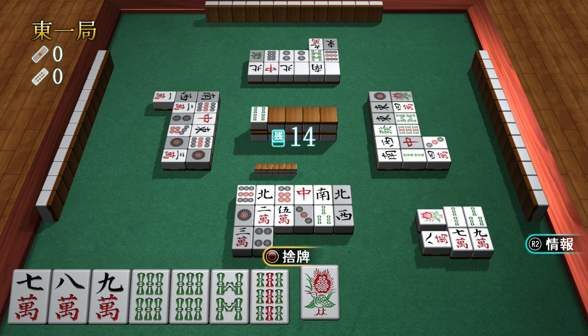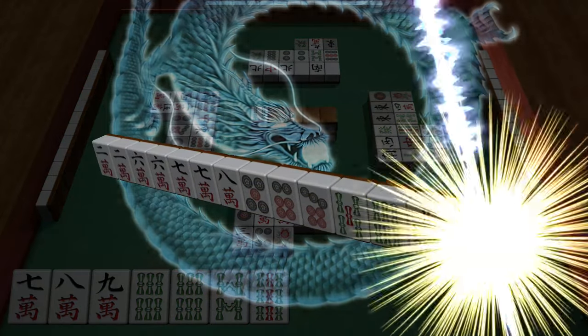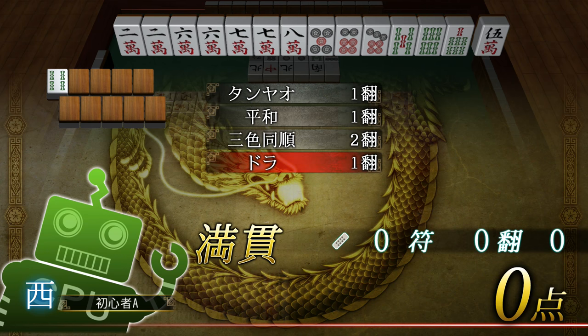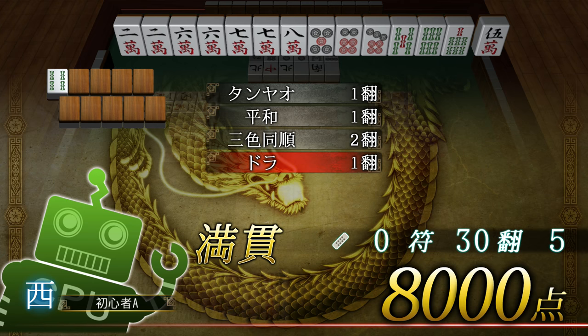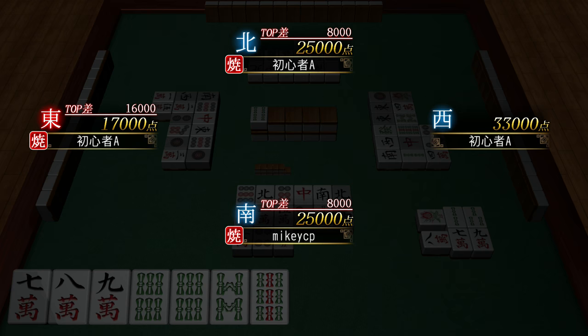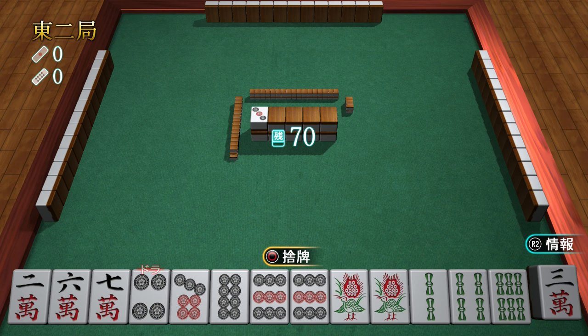So the Dora Wall in the middle — it has one tile face up. That tile indicates the Dora. The Dora is the tile sequentially one higher than that one. So there are three dots up there and I have the four dots, so that's the Dora.